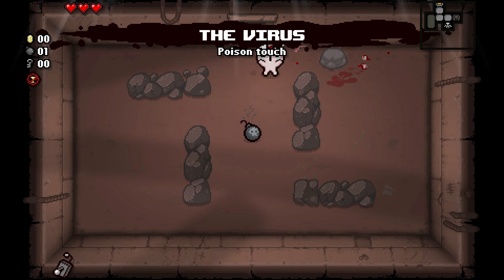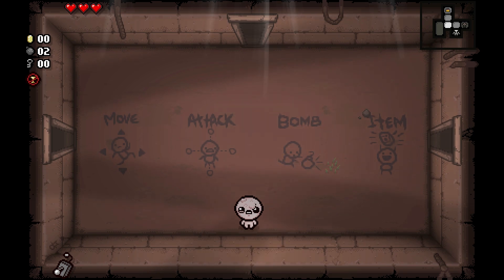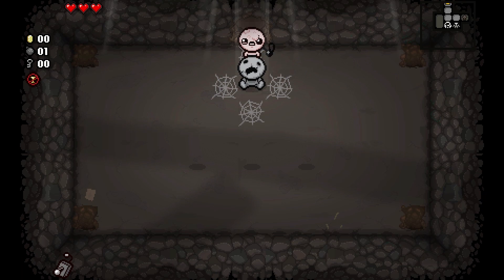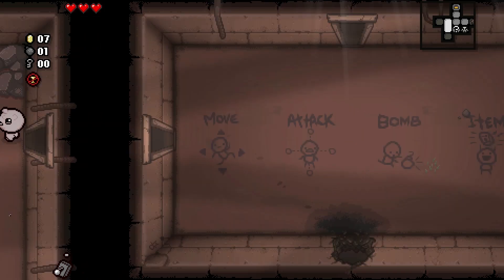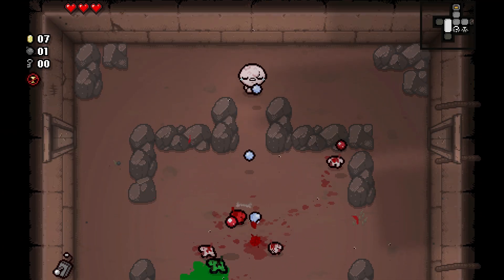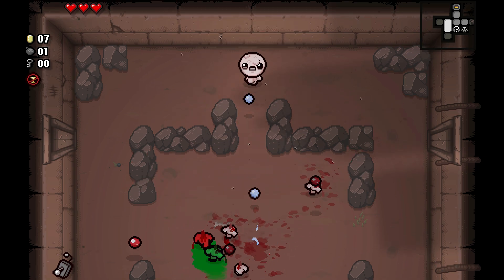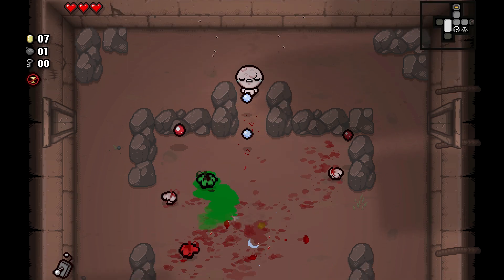I've never seen this in action — it could be the time to see it in action. There we go, poison touch, and I still don't have any keys. Curious if there's a secret room here — there is! Perfect. Some coins, that's good. Good start — seven coins. Let's try to take my time and shoot down this pathway right here. This works, this works right now.